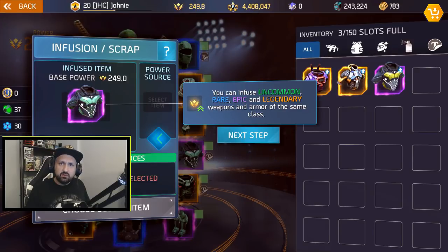So what exactly is the infusion system? It's a new system in the game that gives you a chance to increase the item power of your favorite pieces of gear, and you can do that directly from your inventory. You can upgrade weapons and armor, but it has to be uncommon or higher — you cannot use common items. Infusion will not affect perks at all; only the power will go up, the perks stay the same.